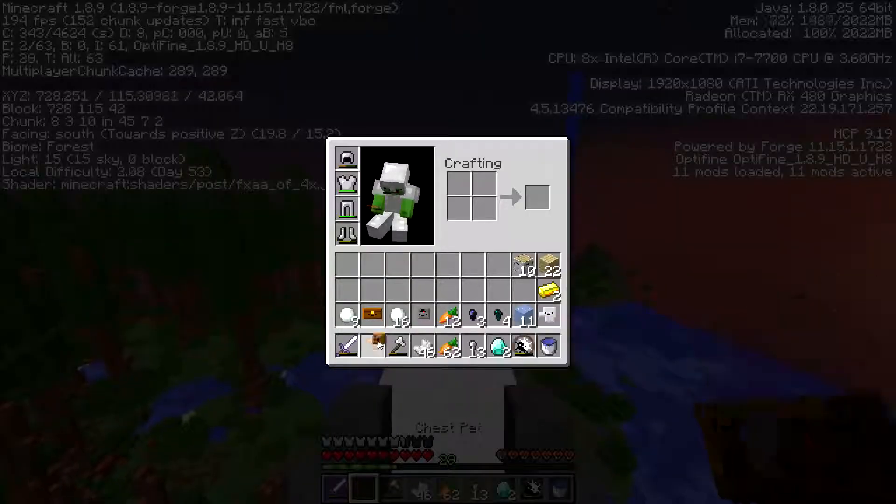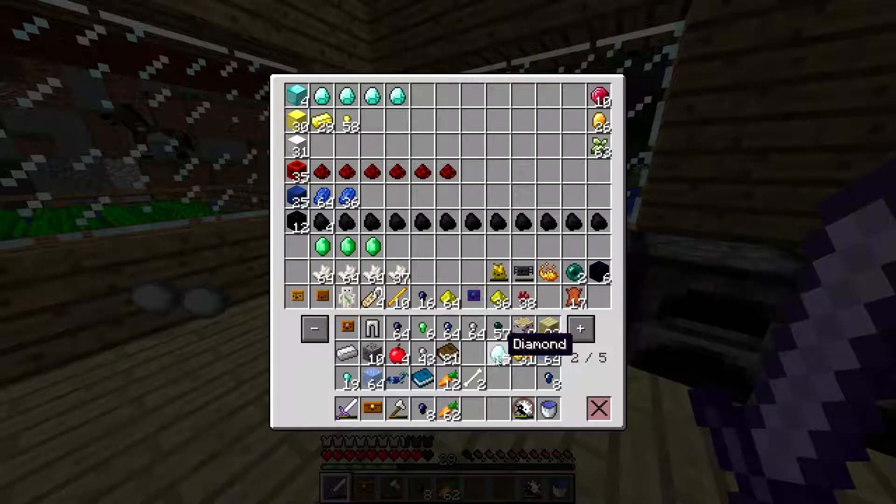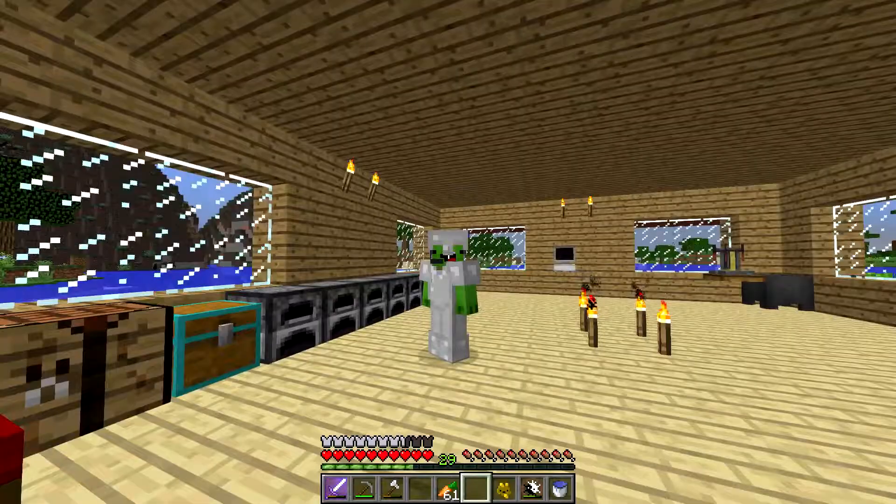I'm grabbing that sponge pet — I got so much. 15 diamonds, 9 ender pearls. I can like — well not yet, I need a bit more — but I could go to the freaking End, holy crap. 14 obsidian and I didn't even have to mine for it — I was just opening up clouds and defeating ogres. Hope you guys enjoyed this video, make sure to leave a like and subscribe for more Minecraft modded survival. See you guys in the next video. Goodbye!